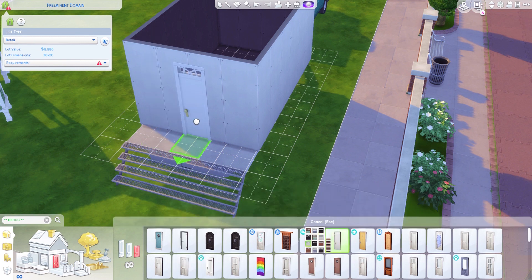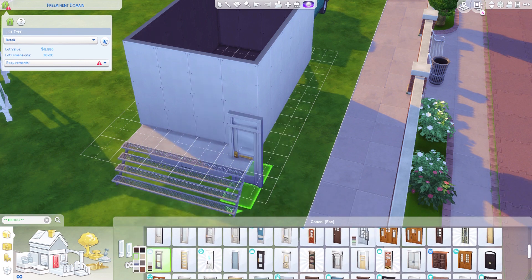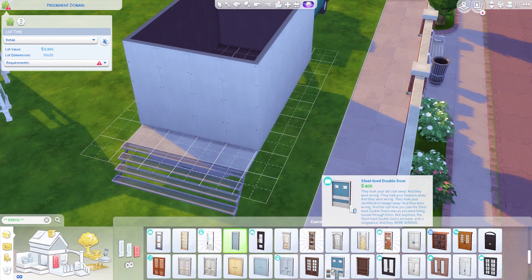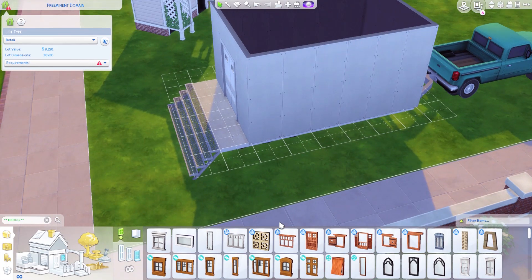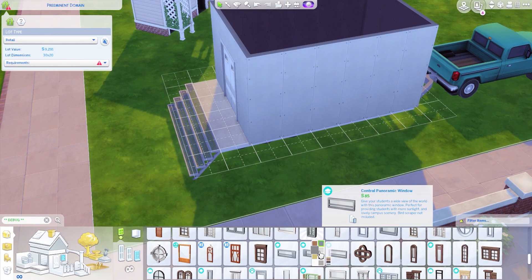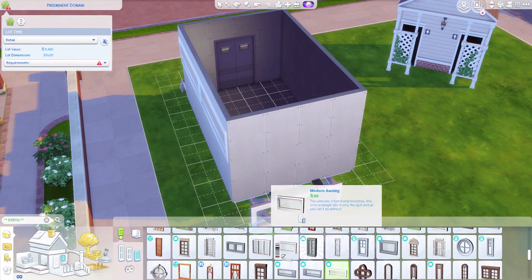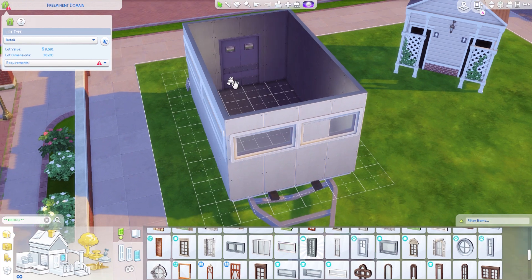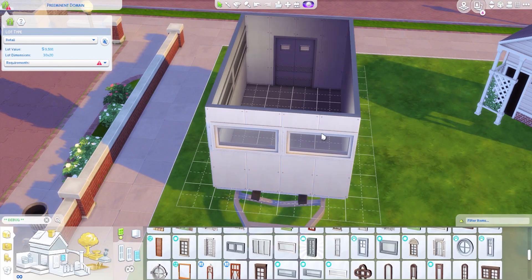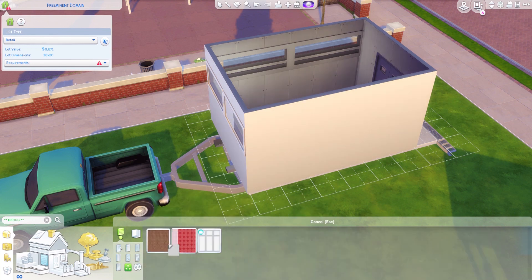It was really hard to pick a good door for this because I wanted the door to feel very industrial — not made of wood, but made of metal. The doors I went with were the ones that came with Get to Work, usually meant for the hospital, but they gave me that metal feel I wanted. Of course I also had to play around using the off-the-grid windows and doors system, and it was so fun that they added that update.